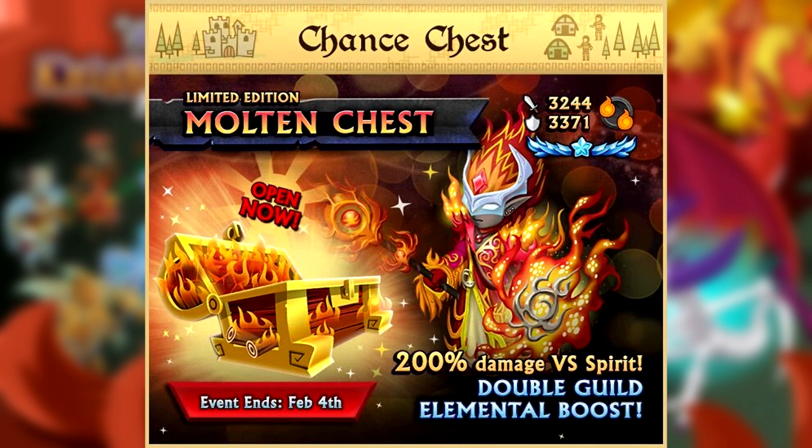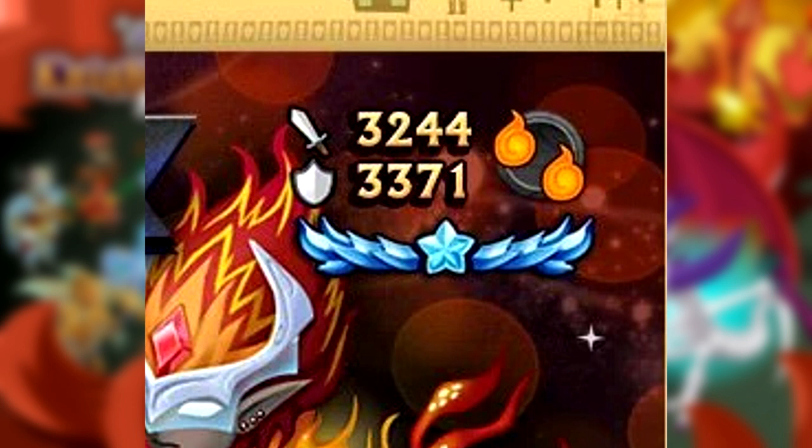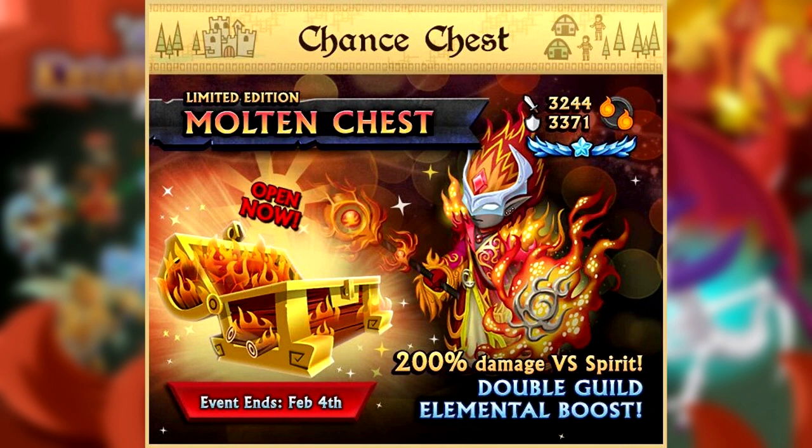Here's the picture that Gree tweeted out. As you can see it says 200% damage versus spirit and double guild elemental bonus. I was really confused when I saw that, but then I looked at the elements and as you can see it is a dual element but both elements are fire, which is very very unique. It's something that has never happened before, and this kind of fixes the issue where monos tend to be much weaker. This pretty much doubles the bonus that you get from your guild on monos, so it puts them on the same exact playing field as a dual element armor — since this technically is a dual element armor now.